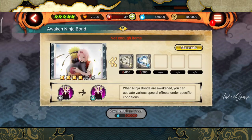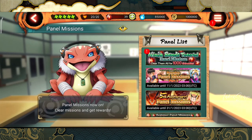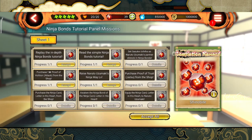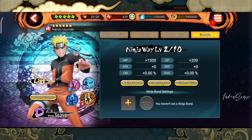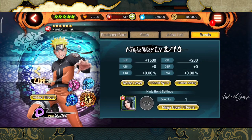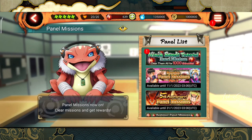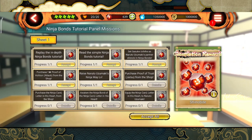Get the Naruto card — not Sakura — and awaken it. These materials are available from somewhere and from roundup achievements. Once you do that this mission will be enabled. Now go to bonds, find normal Sasuke, click on this, change it, and if you go to the panel mission this step will be done.